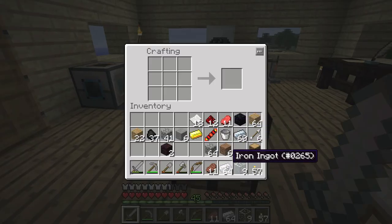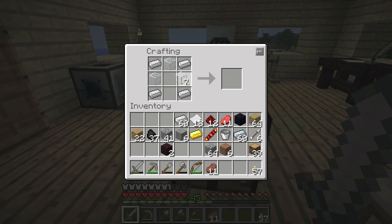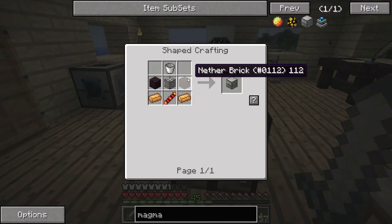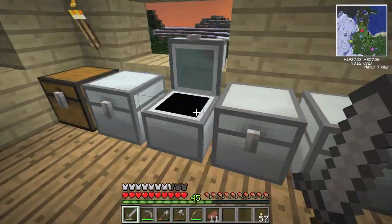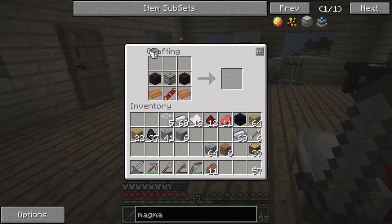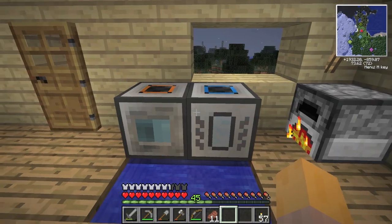I'd like to get a Mass Fabricator up and running. The recipe for a Magma Crucible is: bucket, nether brick, machine frame, redstone reception coil, and two copper ingots. Let's build it. We'll just plunk it next to our igneous extruder for the moment. Oh, I need to power it with MJ.